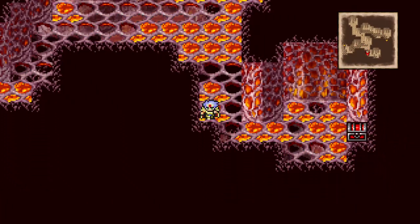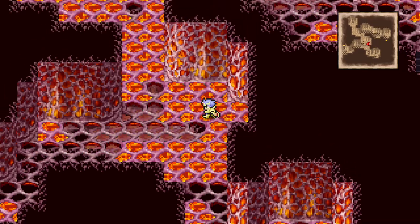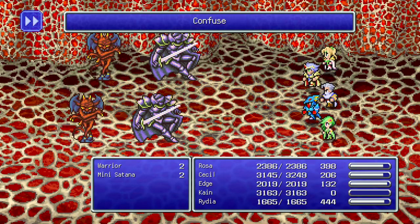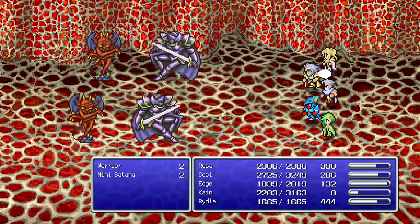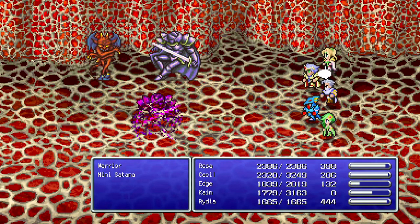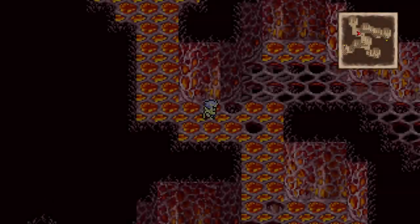One chest, two chests! Wow - if you don't cast Float yourself you get hit a bunch going to that second chest. Look at that - a Cottage. Mini Satana. Everyone has a turn. Maybe we should swap Rydia for a summon. Let's swap Rydia for a summon. It gave us a Cottage as well - that's good.